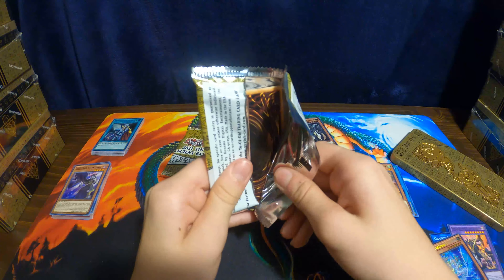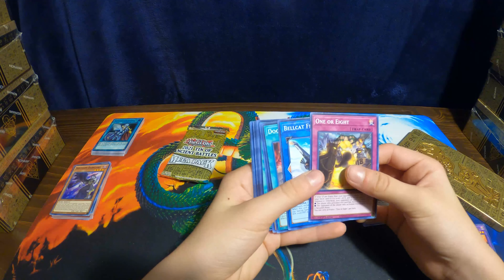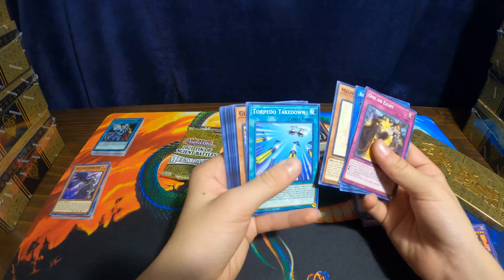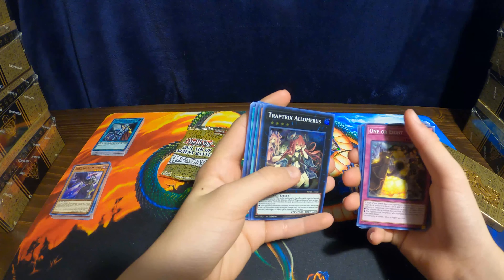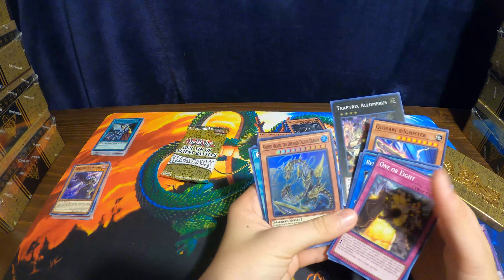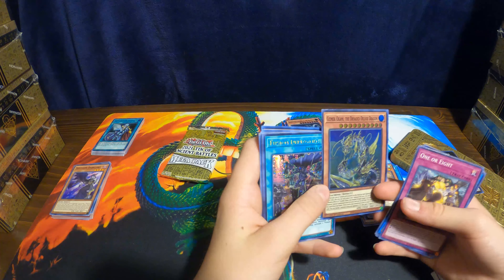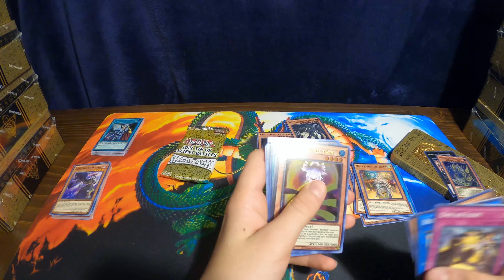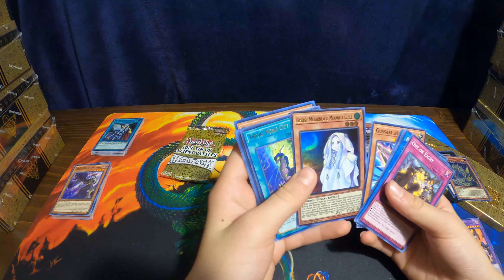Okay, second pack, see what we can get. Cat thing — that's cool. First super. It's a super rare, Kyle. Super, super. Secret rare — we got the secret. Fusion Deployment — that's cool. And then our ultras, ultra. Love those.